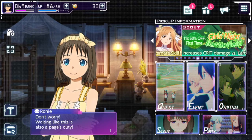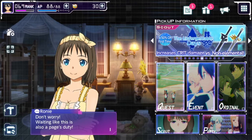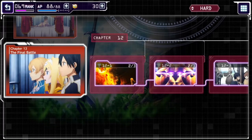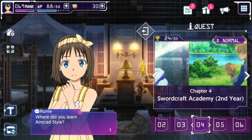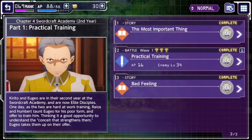Let's jump in and have a quick look at the combat side of things. You can see it's laid out nicely like a bit of a story. I'll go into chapter four — this is a pretty cool scene in the anime where Kirito and Eugeo are actually trying to teach the nobility a lesson: that you don't need to be noble-born to be a good swordsman.